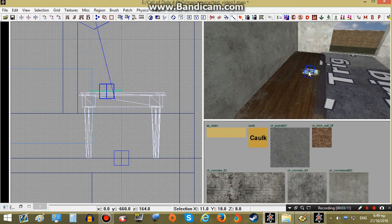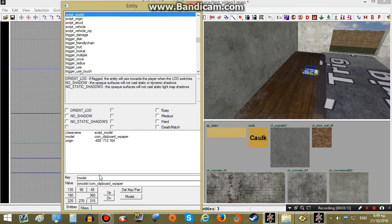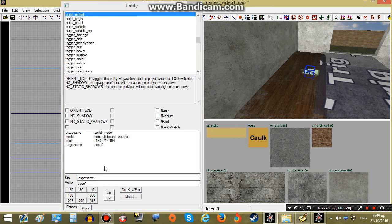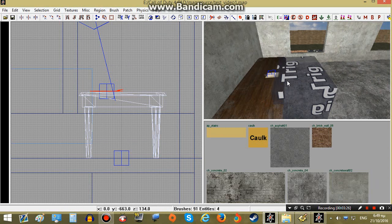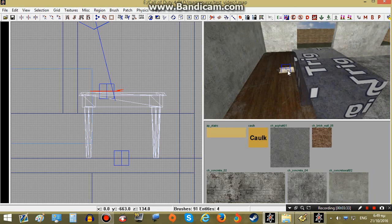Let's add a targetname to this model too — targetname docs1. So once the player uses this trigger to acquire the documents we will make the documents disappear. We will do that later in our script.